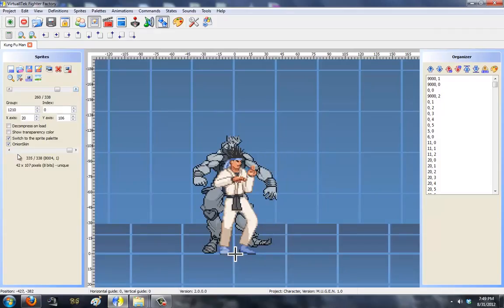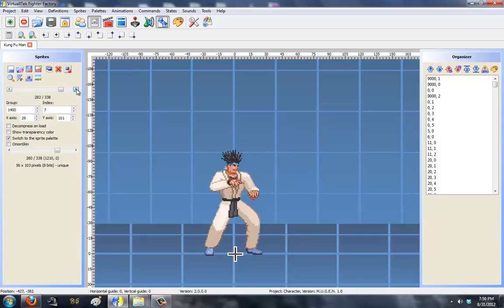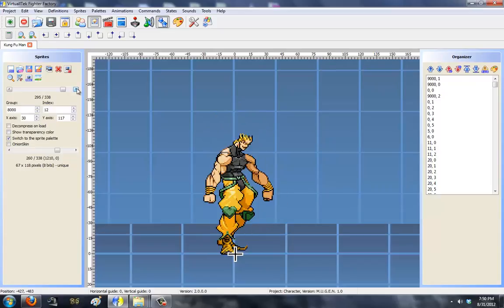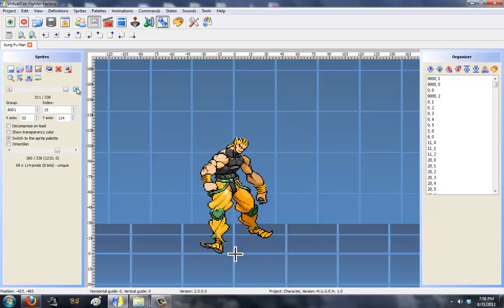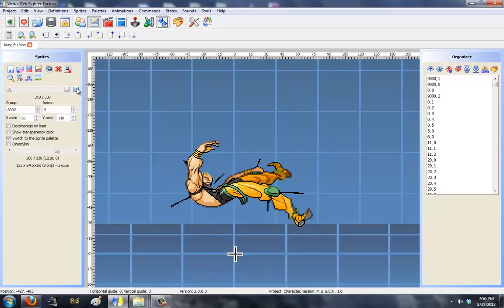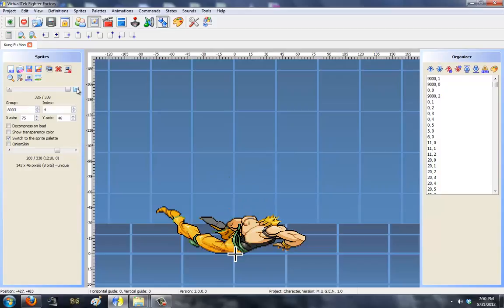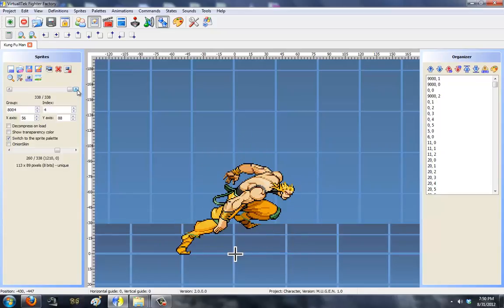Now, as I said, I roughly aligned his sprites in Kung Fu Man. Here's a look at him — this is him going from start jump into actually jumping, then falling, landing, getting up, the punch and kick for the actual attack. Then this is him hit. Just like I would align a regular 5000 state, I'll align them the same way for him — there's no exception. And then him laying down, same way you'd align it. Getting up, same way you'd align it. Turn and run away.